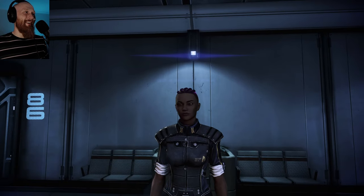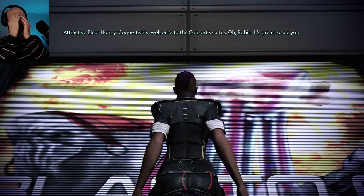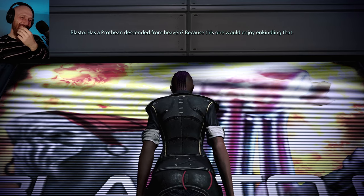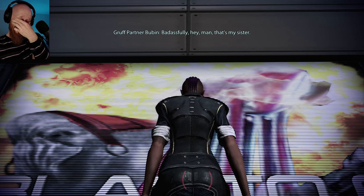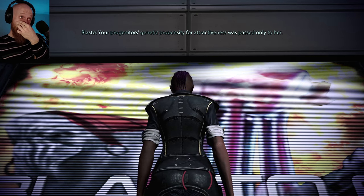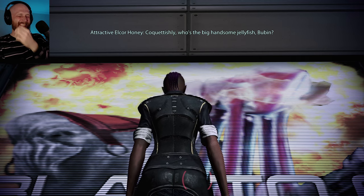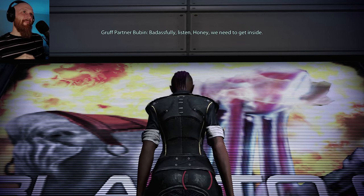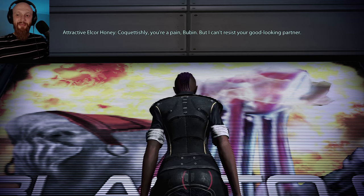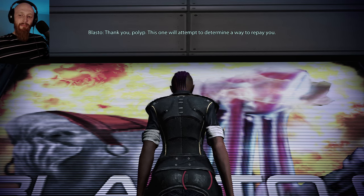I said I wanted more Elcor and Hanar stuff, but I don't know if this is what I meant. 'Welcome to the consort's suites.' 'This one is training Buben in improper legal procedure. Badassfully.' 'Listen, honey, we need to get inside.' 'You're a pain, Buben, but I can't resist your good-looking partner.' 'This one will attempt to determine a way to repay you. Badassfully.' 'Don't be like that with my sister.'